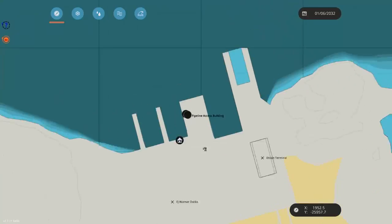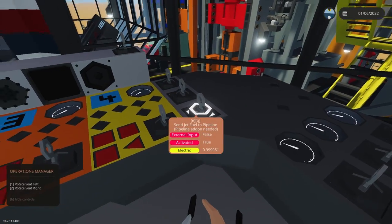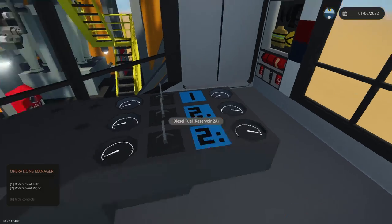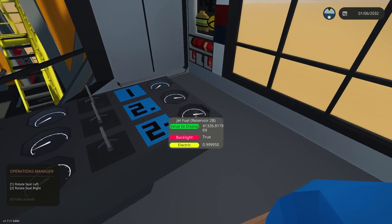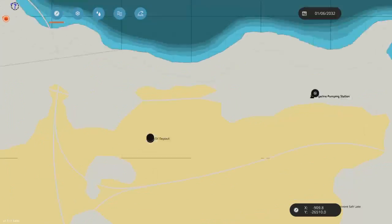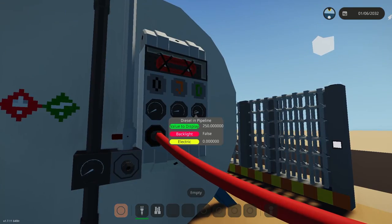Jumping back to the Alta Rig, I'll no-clip into the room. In here, if we turn on 'send fuel to pipeline,' you can see we're actually sending fuel — so you can have full integration of your systems within the pipeline. The Alta Rig is now part of the pipeline system and is sending fuel to it, which we can extract at our trucks or at a port on a ship. We can see the jet and diesel levels increasing because we're pumping them in from the Alta Rig.